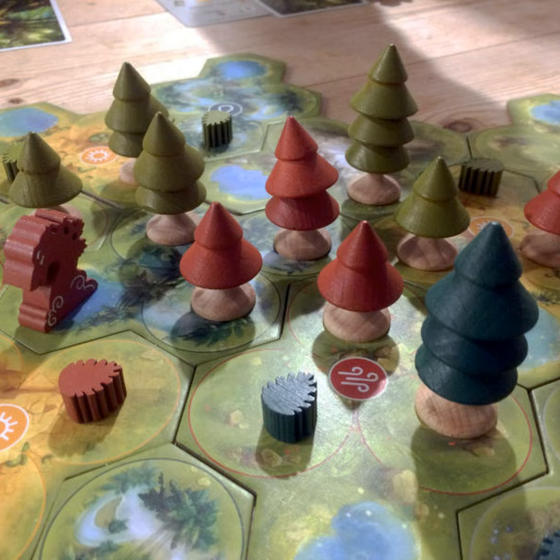Plastic miniatures are no competition to gorgeous custom wooden components. Just look at the trees, which are stackable. Plastic resources would look really out of place in Forests of Wangaya — the cardboard or wooden bits are much more fitting. Unfortunately, there is no mention of FSC certification or whether the wood, cardboard, and paper were sourced from responsibly managed forests.